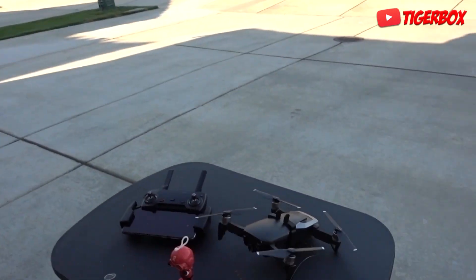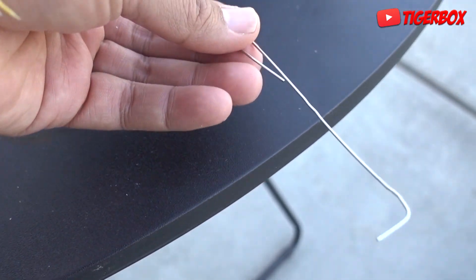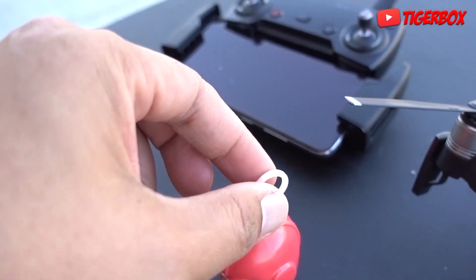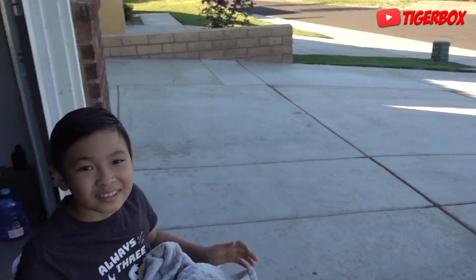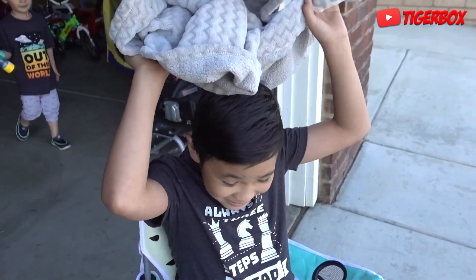Okay guys, we got the drone. We got the little hook here — we drop the hook right up to a part of your hand, then we'll drop him. Let me boot up. We got Tiger out here now.